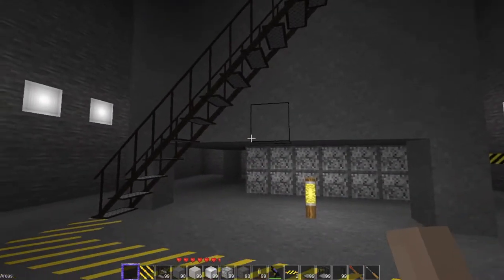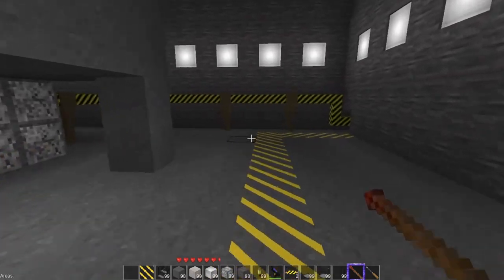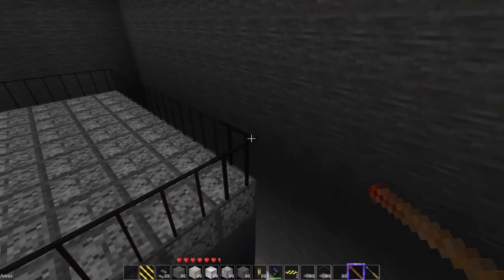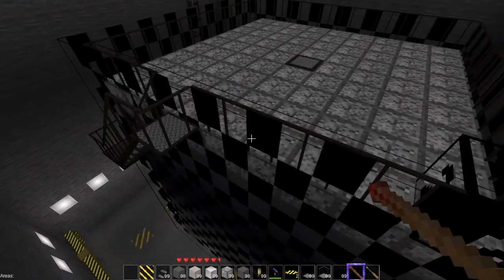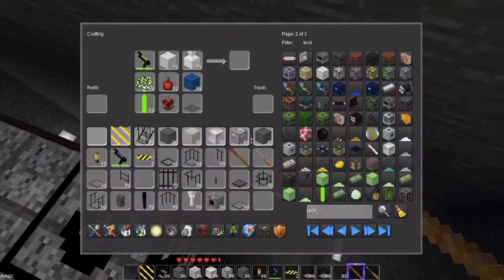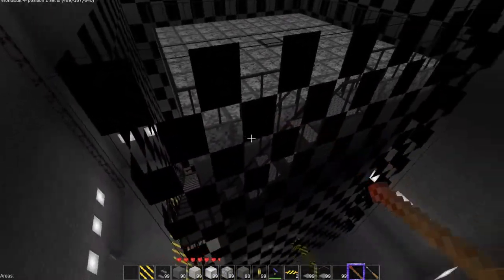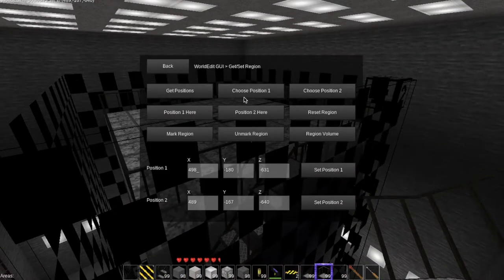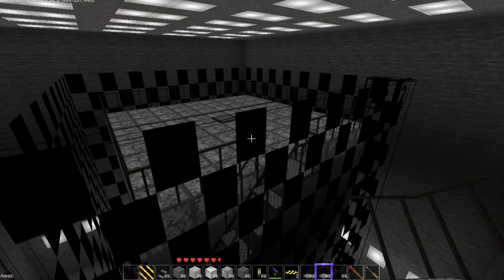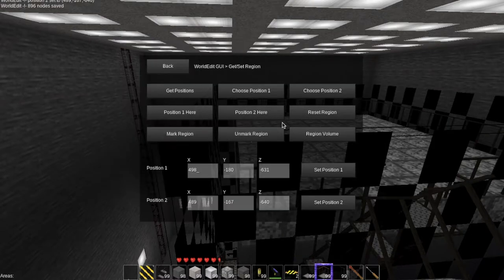There's our nuclear reactors — it looks cool, very intimidating. I wish there was some kind of gauge cluster. Obviously I am not going to damage my world here, but in the sake of science we are going to copy this. So let's go here and get set region number two — now I captured everything. I completely enclosed this in world edit. We're going to go to save/load and this is going to be nuclear reactor number one. Save. World edit saved 896 nodes.